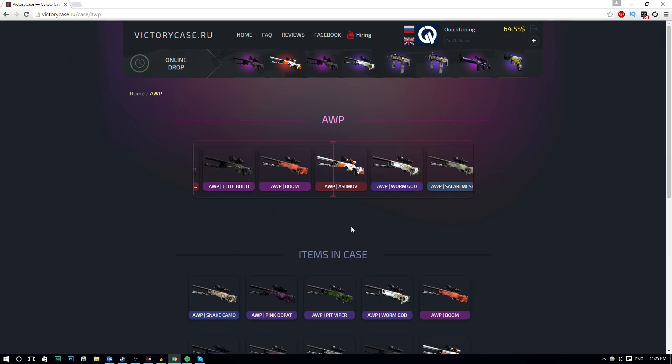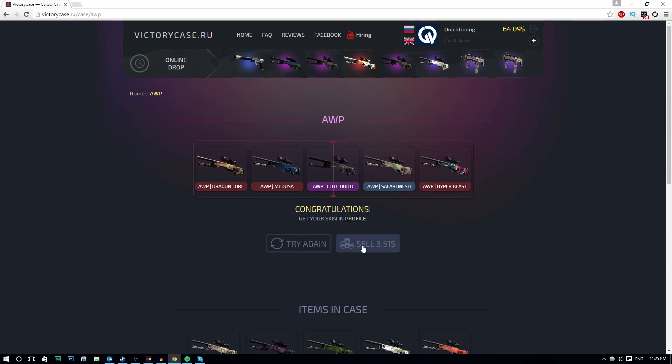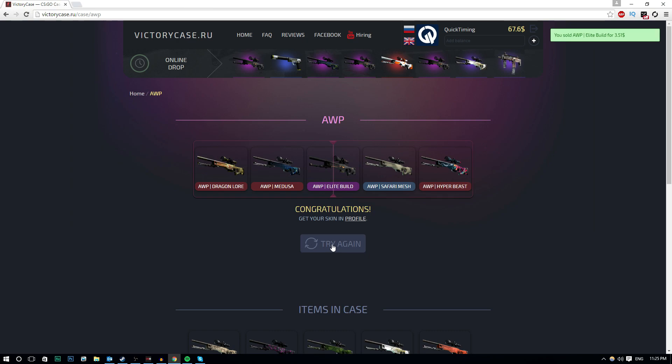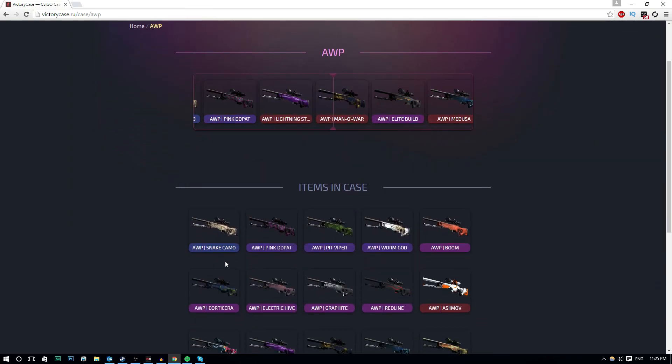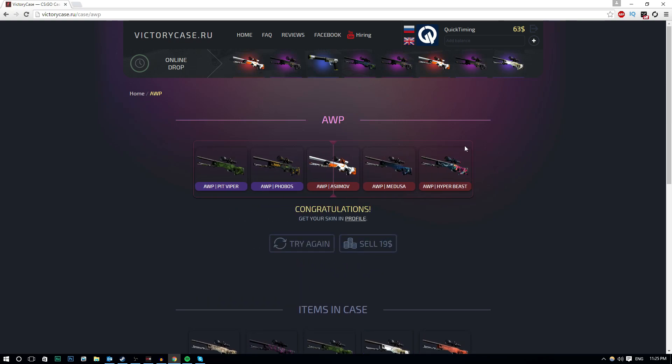$4.00. Man, if we get like a Dragon Law, that would be absolutely insane. $3.51. These are all pretty good considering I could actually get like a Snake Camo or something stupid. Another Asimov! Wow, actually, God, this is pretty crazy.